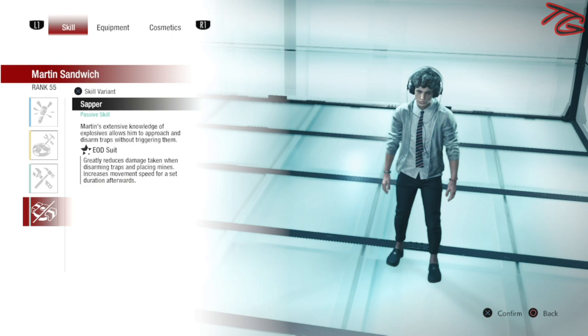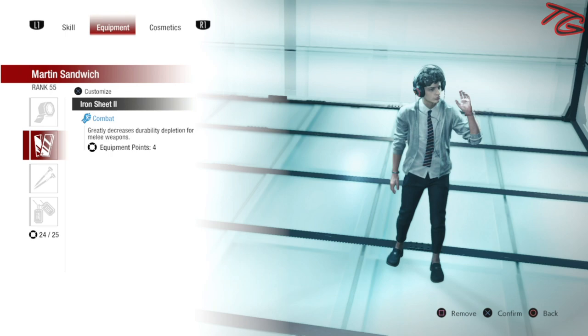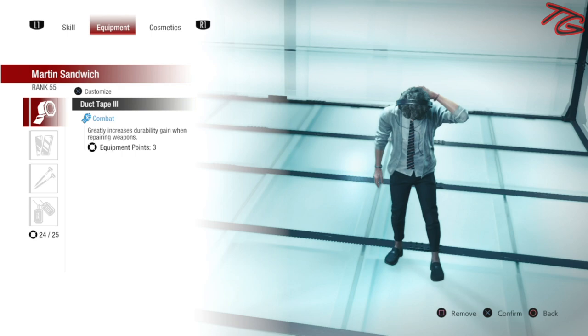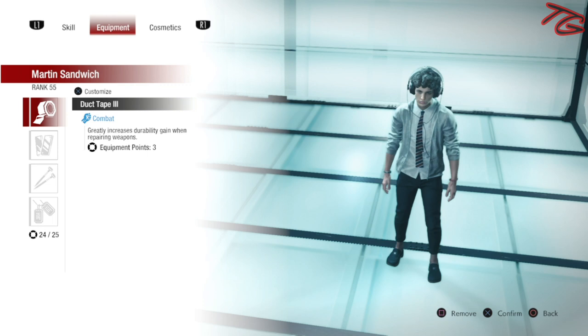For Sapper we're going with the OD Suit — that's just my personal favorite. Just like Tyrone, we're going with Duct Tape x3, Iron Sheet x2, Iron Nails x3, and Dog Tags. This might look a little familiar — it's the same exact setup, but Martin does it better because Martin can do anything. So enough blathering — I'm going to show you a match I played earlier using this build. It went pretty well and is actually quite viable for Martin. If you like this build and want to see more, hit that subscribe button.